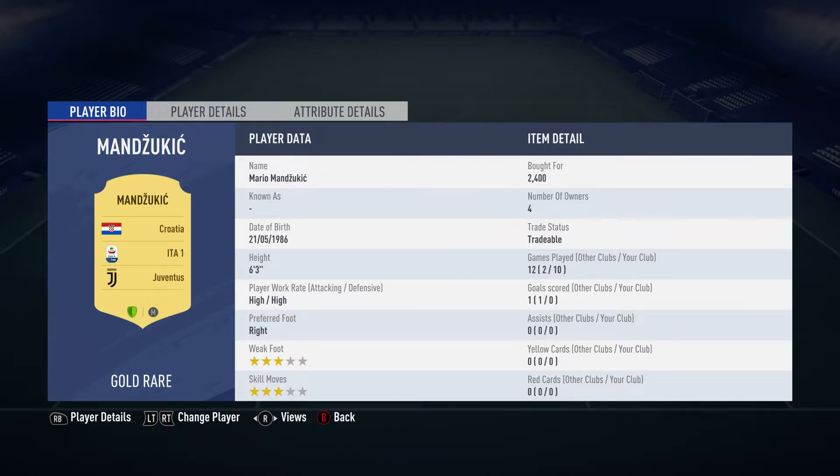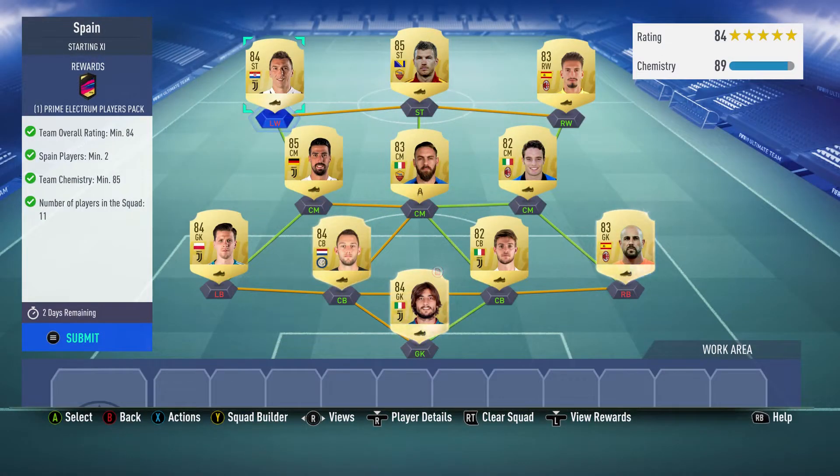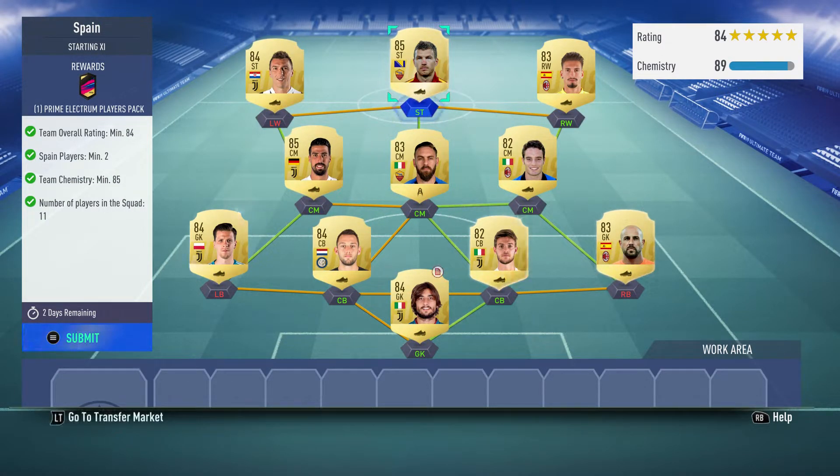On the left wing we've got striker Mario Mandžukić, bought for 2,400 — plays for Juventus in the Italian first league and is Croatian.